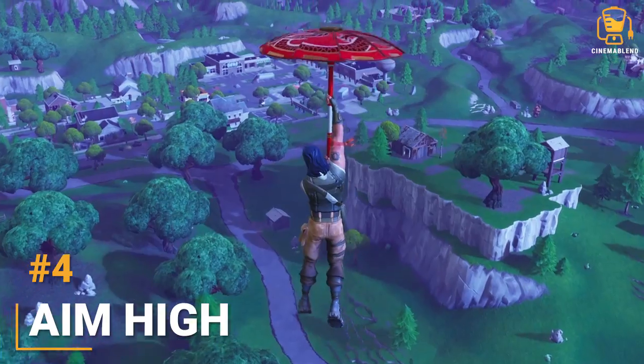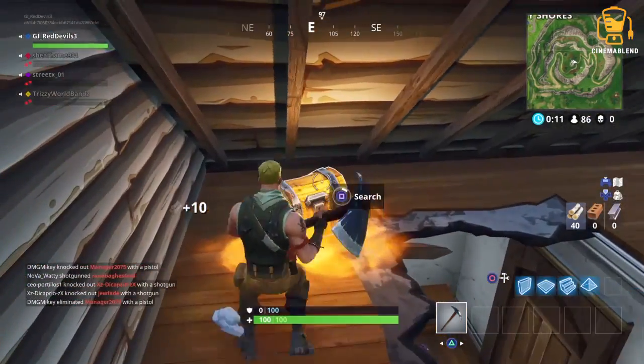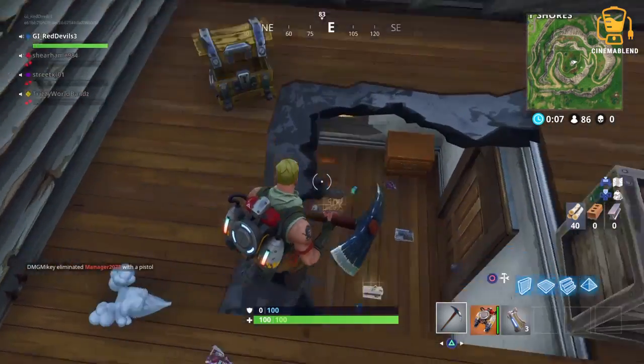When dropping into the map, a quick way to grab some great loot is to aim high. A lot of the game's best items are tucked away in attics and the like, so try to land on a rooftop and use your pickaxe to get in there and snag that loot.